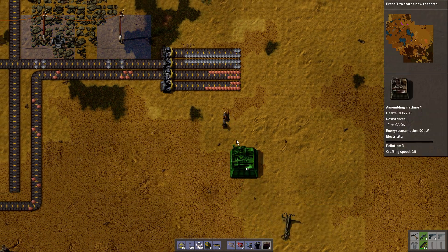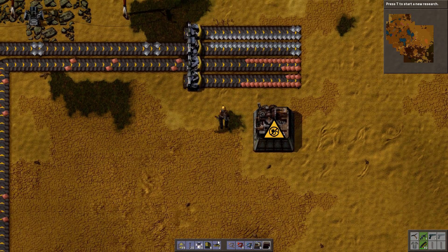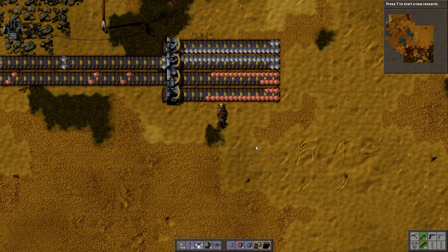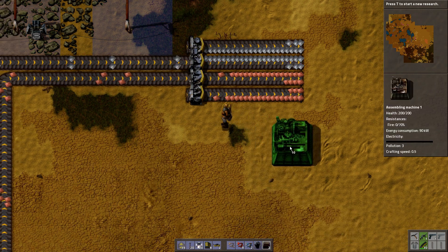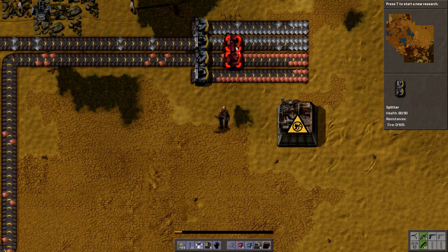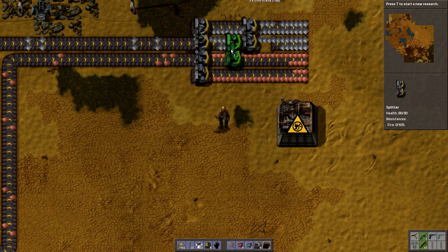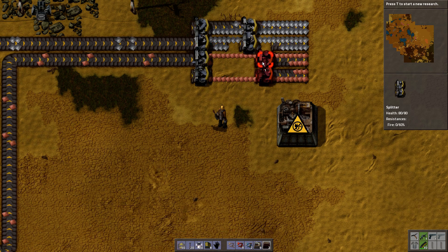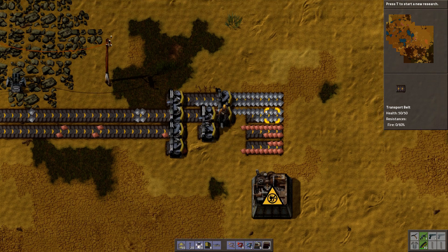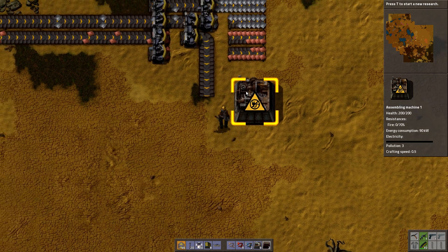Okay, too easy. So first of all, we want the gear wheels, and we shall make them here, which means we need to get some iron off the belt. Give yourself space — don't think it has to be compact and stuff. If you really want to and if you're very experienced in the game, absolutely go for it, but it's more hassle than it's worth, to be honest. There we go — that's iron for these gear wheels.